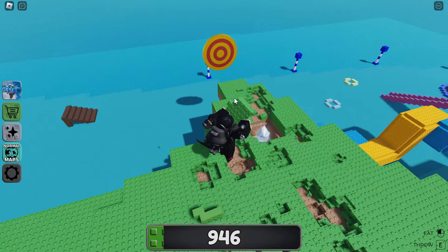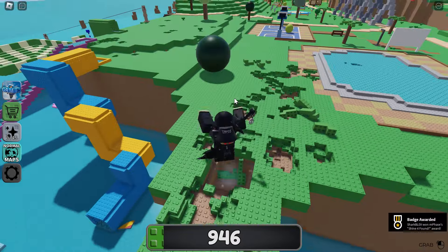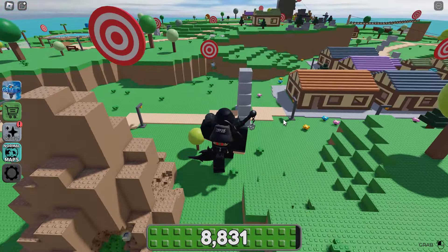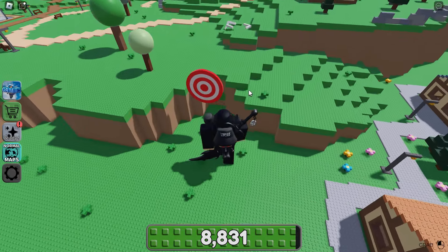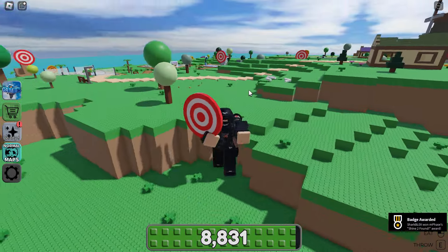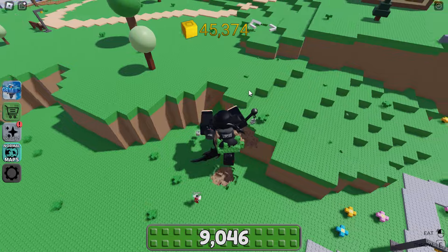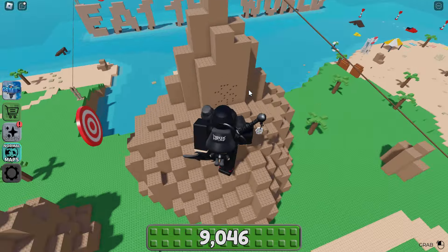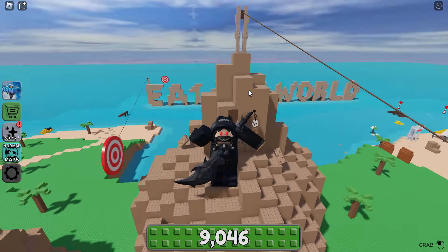Now I'm going to show you where the shards are. The first one is near the big golden target on the cliff face, so make sure you don't miss that one. Another shard is in the village near the windmills - there's a little cave where you can find it. Loads of people know where these are so you can sort of see them already. There's one on the mountain as well - just dig through the wall and you should see it. That's shard number three.